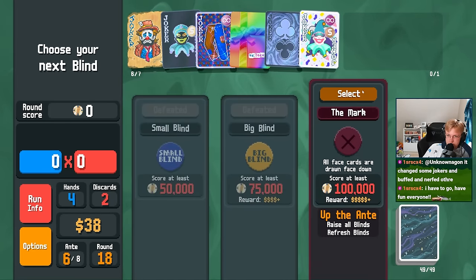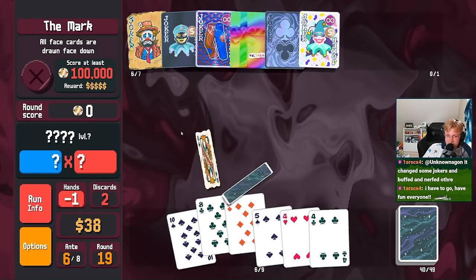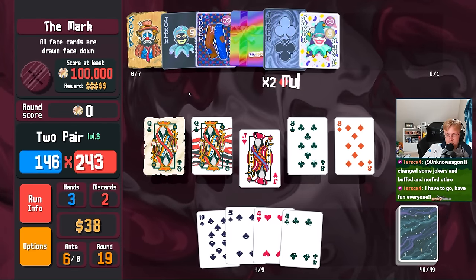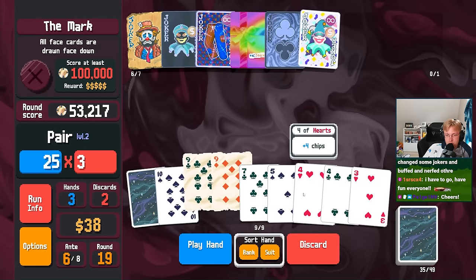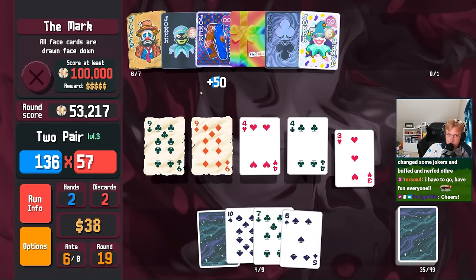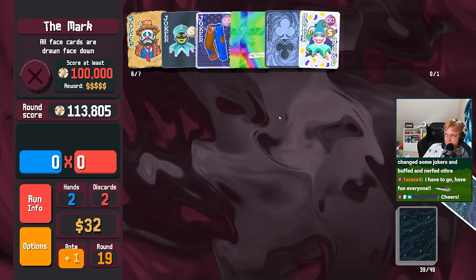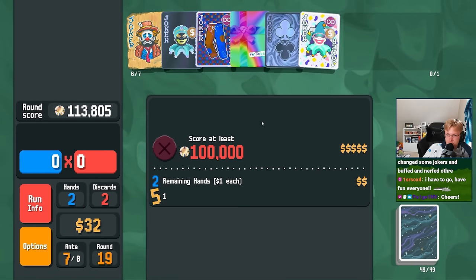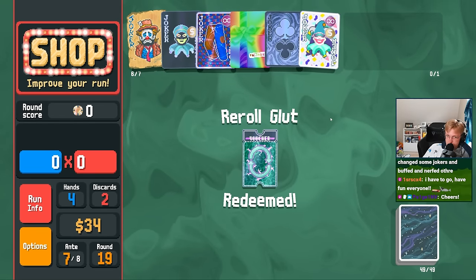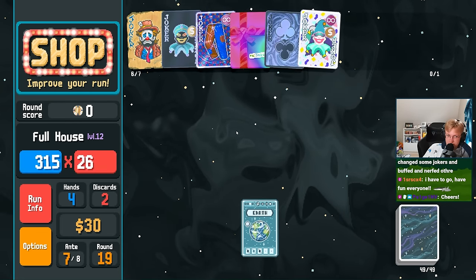This is just 10 bucks. All face cards are drawn face down. This is definitely going to be at least two pair, I believe. Yeah. And then you hit the 20 malts, so we're good. Yeah, give me Swashbuckler. Rerolls are even cheaper. We get full house. Full house is level 11 now — level 12.